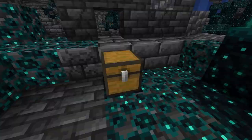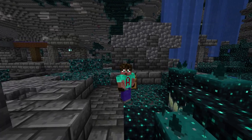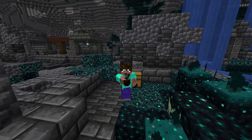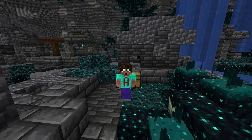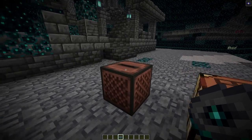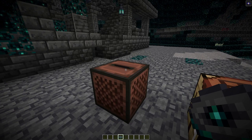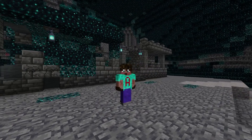Another new block you might not be aware of is the disc fragment for music disc five. If you search through the ancient cities, there are lots of chests and you can find these and a load of other treasures inside them. Once you've got nine, place them into a crafting grid and it'll give you Samuel A. Berg's music disc number five. Place that into a jukebox and it starts to get really weird.